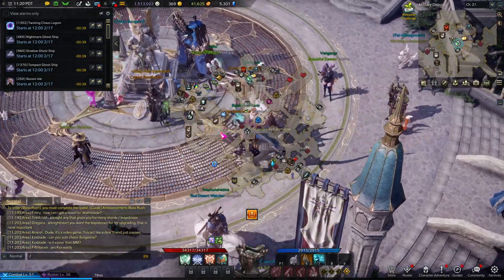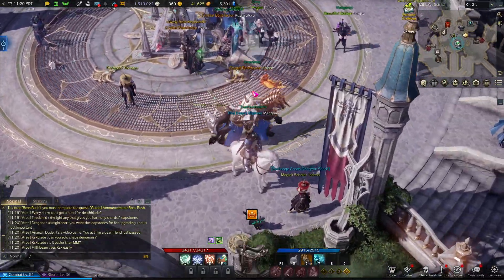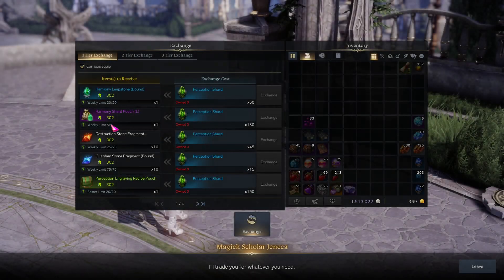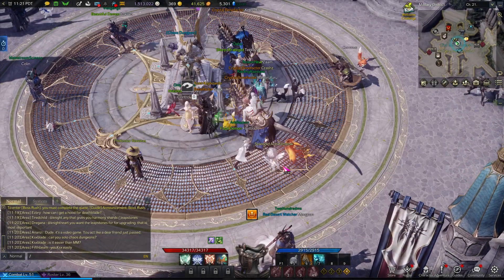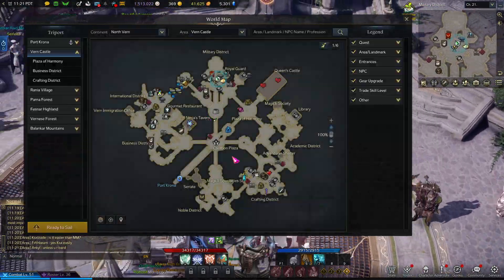Next thing is your dailies — of course get your dailies done. When you're all out of mats and have nothing really left to do, do your chaos dungeons and empty the whole thing by getting guardian charts. The way you get these is by using your two charges, and if you run it again after that you'll receive them.